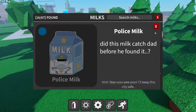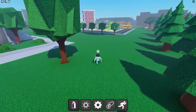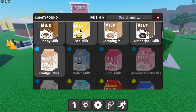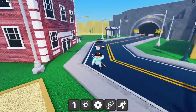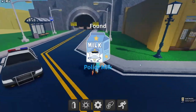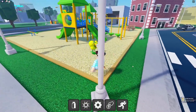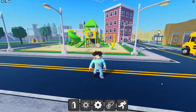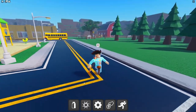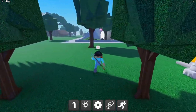Policeman milk — hint is 'I'll keep this city safe.' There's a police car — could it be behind it? Got the police milk! There are a couple of milks I didn't collect myself. You do get badges for each of these milks — there are like 67 badges.